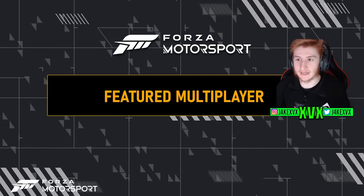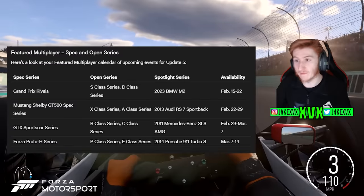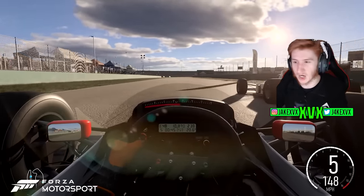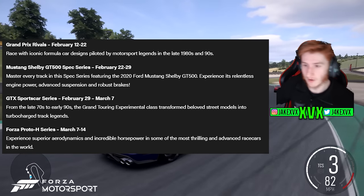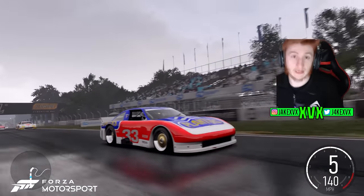Featured Multiplayer Spec and Open Series: here is the calendar for upcoming Update 5 events, running from February 15th all the way to March 14th. We can presume that Update 6 will arrive somewhere around March 14th. All the necessary details about the series and the rivals should be on screen right now. As far as I can see there are no new cars or anything special within these multiplayer features.